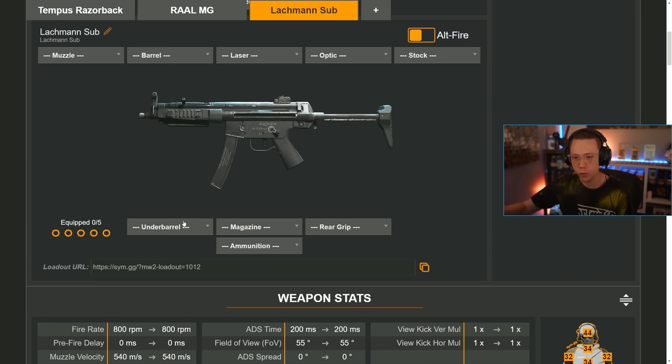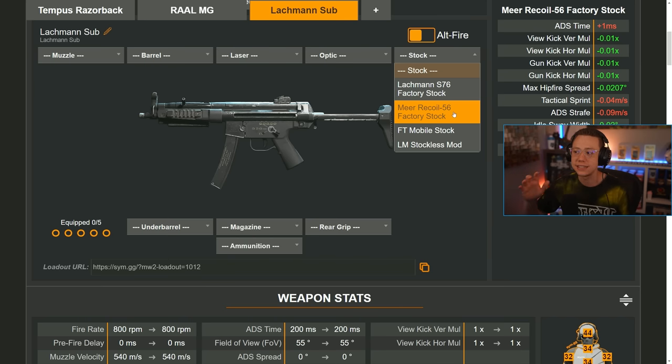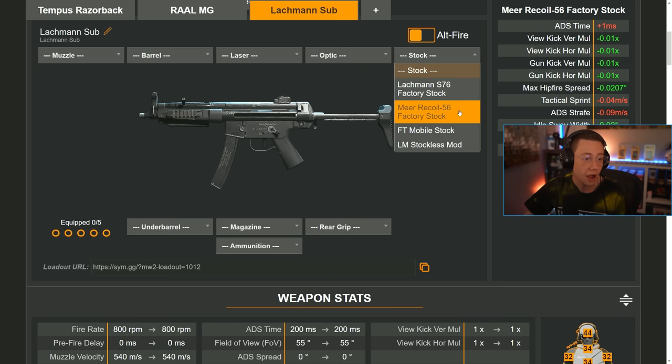Another side note: this inaccuracy — the game saying something is happening when it isn't — shows up in a lot of places. Recently players have been talking about MP5 stocks. I've been using the Mirror Recoil stock, and what it says it does in game is really not what you're actually getting. It's supposed to help with control and sprint speed, but the actual stats show it hurts your tactical sprint and ADS strafe while adding one millisecond of worse ADS time. For control, it adds about one percent to view kick and gun kick, but curiously also helps with sway and gun bob.